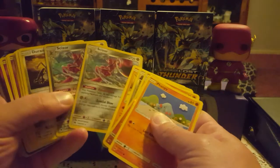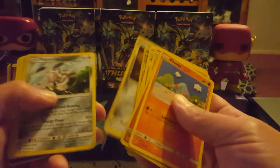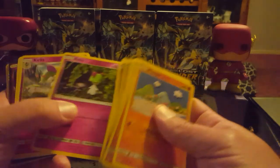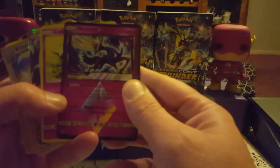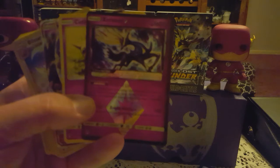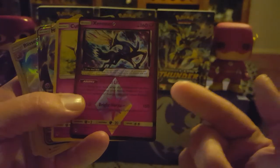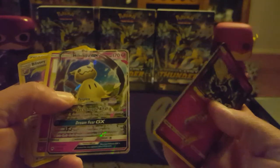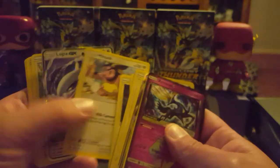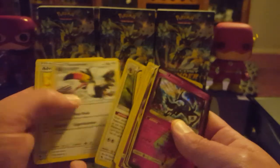There's just a heap of double-ups. Hollow and a reverse. Jiggy. Another Prism Star card — that is kind of cool, I like that one. Mimikyu GX. I've got a box coming this week, hopefully, and I'll have a good crack at that.